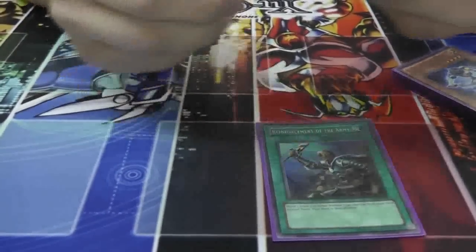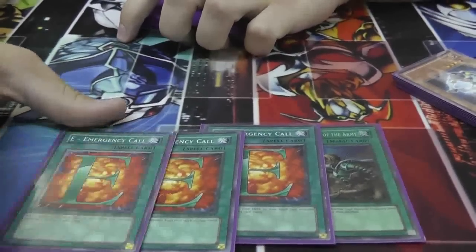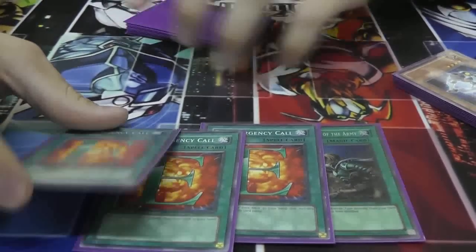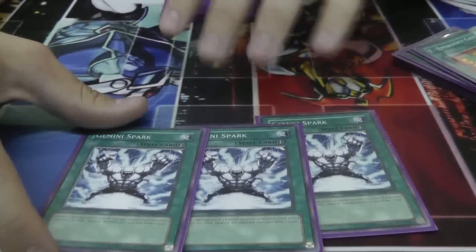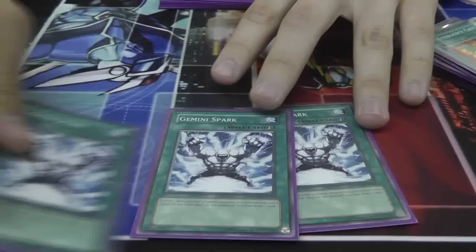Now for search cards, you've got a Rhoda and three E-Calls. You can turn any of these E-Calls into an OTK by grabbing Stratos, going into Bubble Man, and swinging for 44 hundred if your opponent isn't ready. You need three Gemini Sparks — this is the Gemini Engine core. It gives you plus ones and basically you grind your opponent until you can go for the OTK.